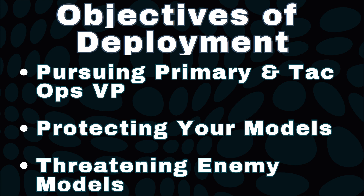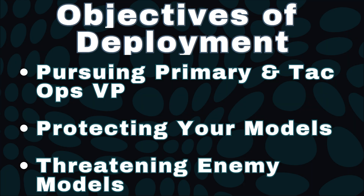There are a few fundamental needs you must meet when deploying. You need to pursue primary objectives and tack up objectives. You need to protect your own units from a turn one alpha strike, and you need to pose threats to your opponent. Usually folks understand the first one — you've got to get guys under the objective to score — but this is often where I see things break down. In order to get objectives and take them, you must have the other two bits taken care of. So let's show you how to do these.